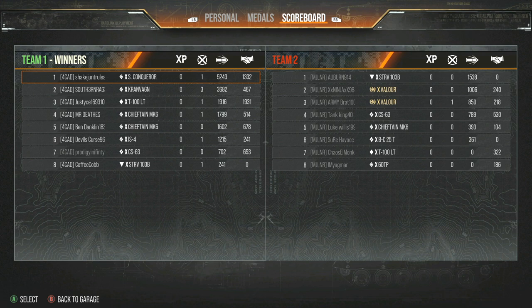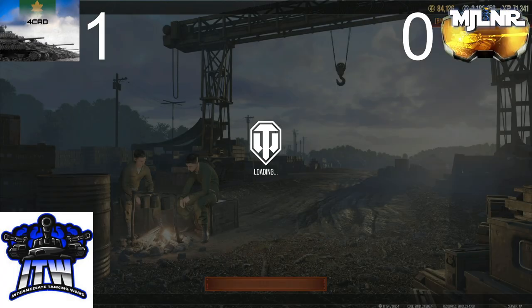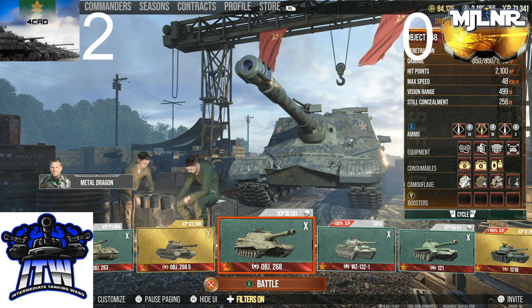The Super Conqueror took a really strong position — 5,243 damage. He was putting in some work up there. The Kronvagn at 3,600 — taking the back of the map was actually a really good play on 4CAD's side. Mjolnir, that was probably a map they weren't really ready for. 4CAD jumping up two to zero right now. Taking a look at how 4CAD played, they definitely practiced quite a bit — their setups for both attack and defense are very solid.